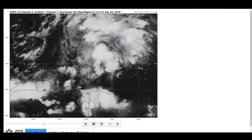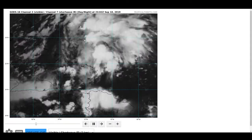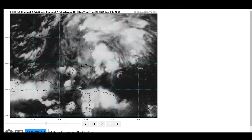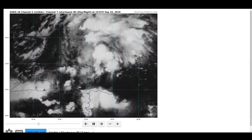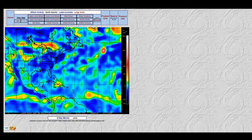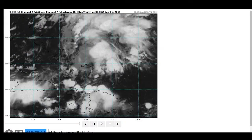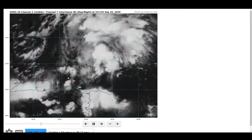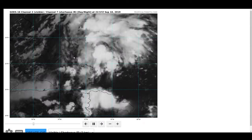We are going to discuss 95L. You can see in the mid-levels right now some very loose spin — not a whole lot of rotation. Looking at SIM's latest 850mb vort, there's a little vort max right here between Cuba and Haiti.